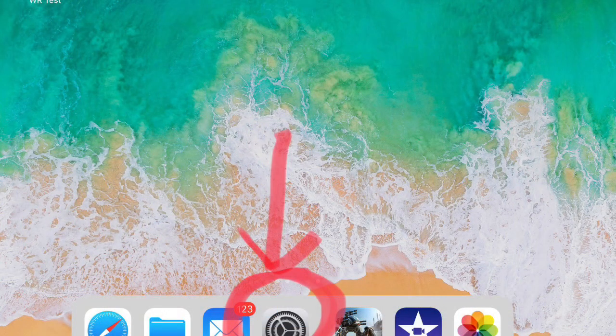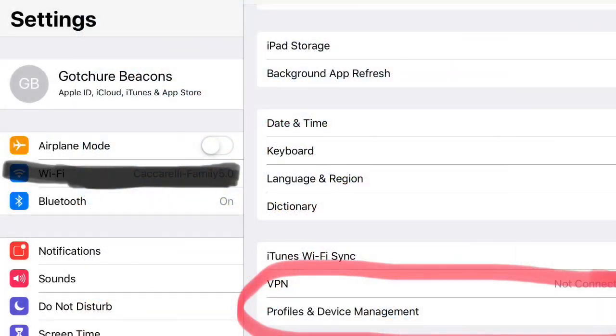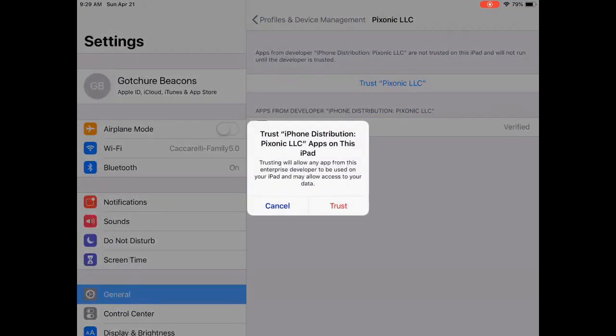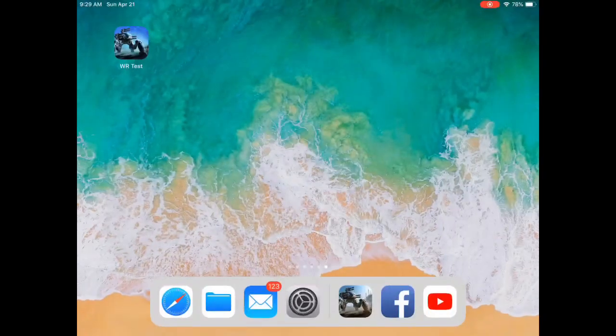When you try to open it, it'll say you can't — you have to go and trust it. Go to Settings, tap the settings button, scroll down to the device management section, tap on that, then tap Pixonic, and trust Pixonic LLC. Make sure you hit the trust button.